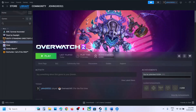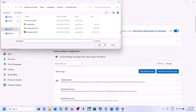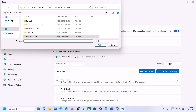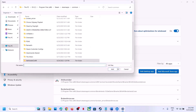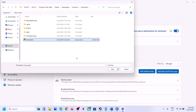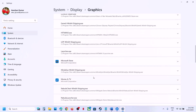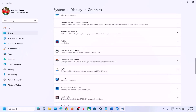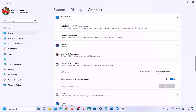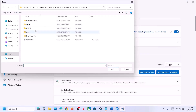The next step is to run the game on the dedicated graphics card. For this, type 'Graphics Settings' in the Windows search box, then click on Graphics Settings. Click on 'Add Desktop App,' then go to the game installation folder. In this example, the game is installed from Steam — open the Overwatch folder, select the exe file, and click on Add. Once the game is added, click on it and select 'High Performance.'